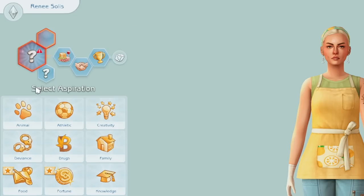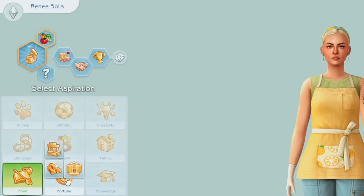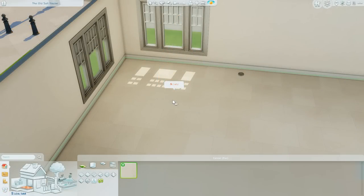Before we leave CAS, we got two new aspirations. We got the Appliance Wiz — this Sim knows their way around small kitchen appliances — and then the other one is in Fortune: Market Magnet, where the Sim wants to operate the most profitable food stand. I'm gonna do the Market Magnet one since that's what I'm going to be doing with them anyway. Now we have everything set, so let's head into Build/Buy.